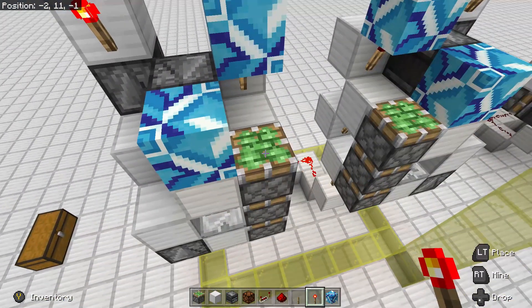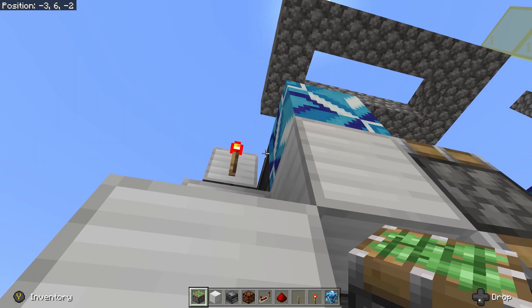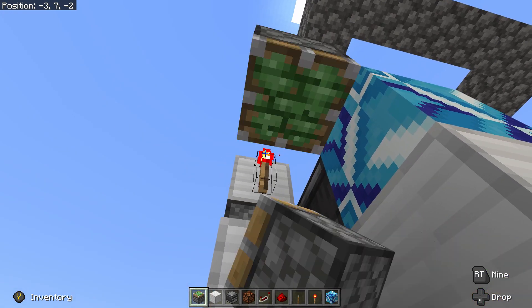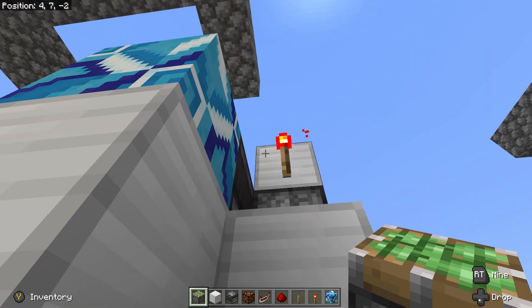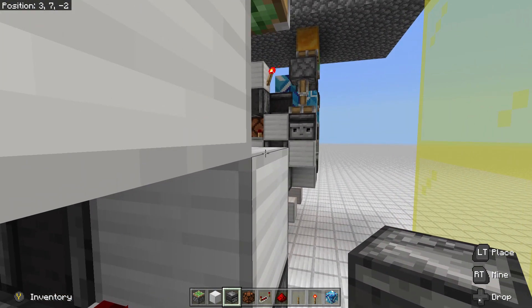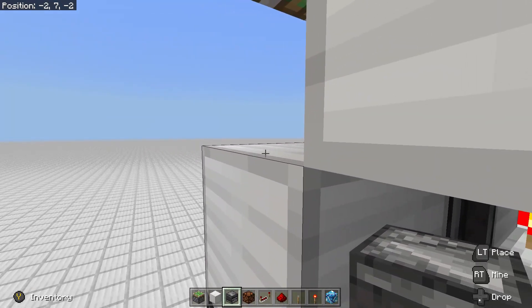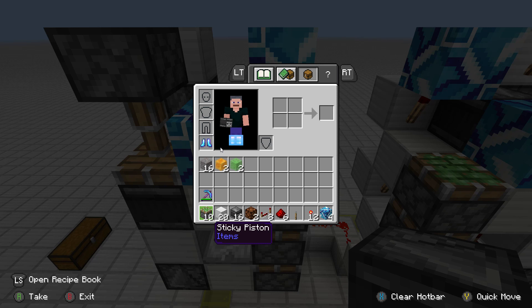Now come down to the bottom and place a sticky piston pointing down off of the torch. Place an observer observing the air on both sides. Now we can go ahead and place down our slime blocks and honey blocks, and build in the door.